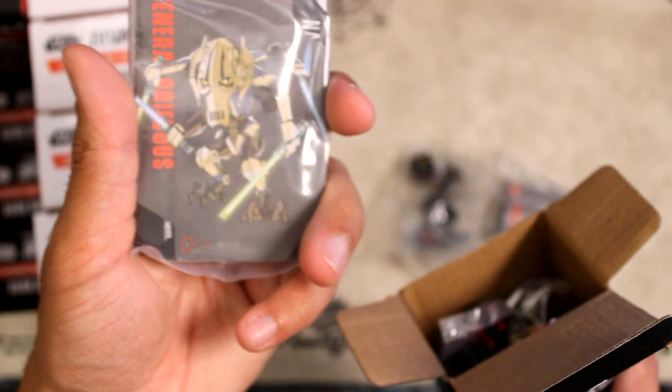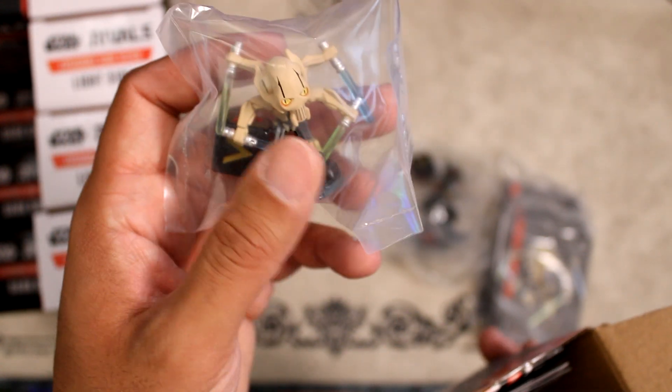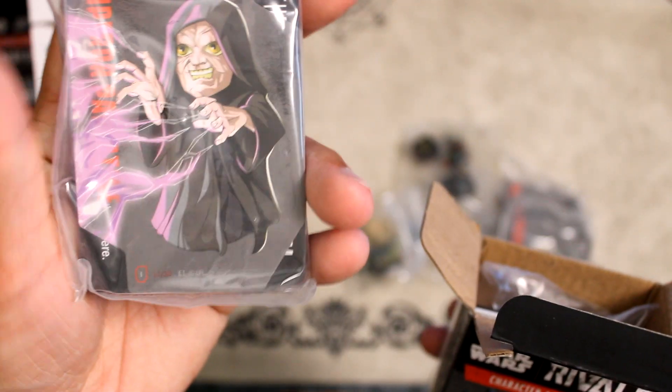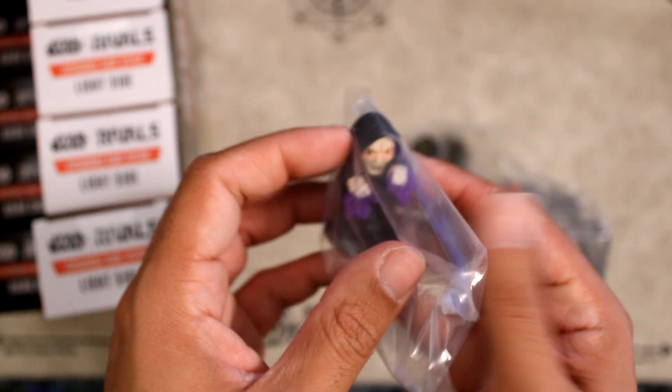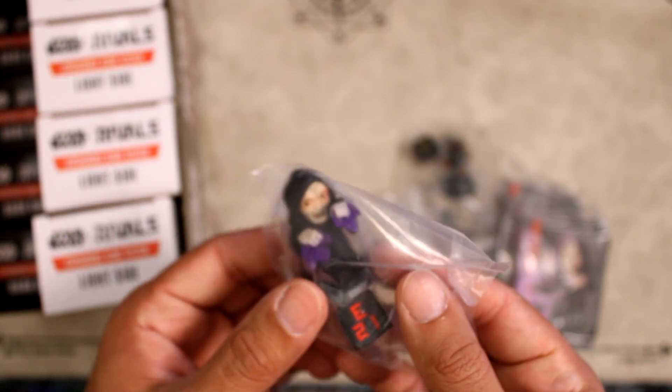Next pull is General Grievous. His texture is almost tan rather than eggshell white — he's really well painted. Next we have Emperor Palpatine. I wonder if certain characters are guaranteed per case, because there are going to be duplicates. I'm interested to see which ones everyone gets a ton of and which are harder to find. Top left dark side — no holograms yet.